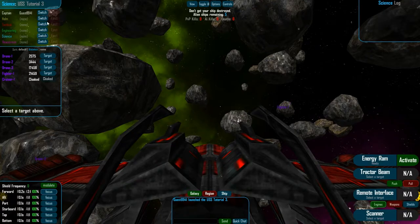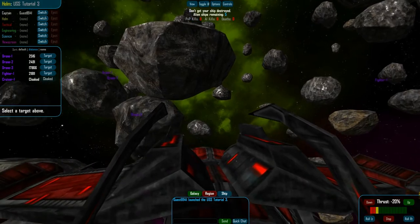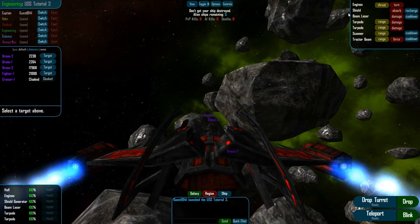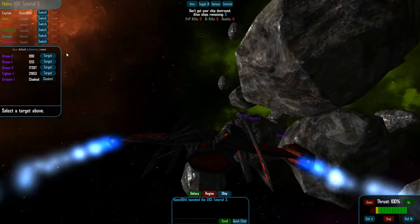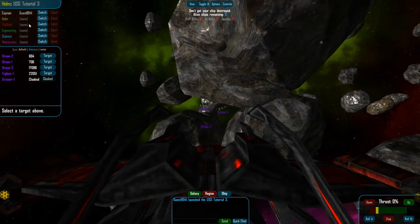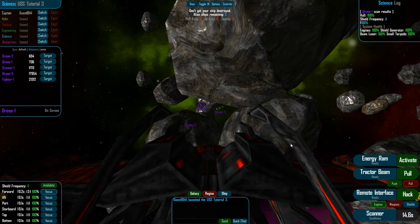Now, science — that's where things get fun. I'll move myself into a position where I can see everybody. So, the first thing science can do that sets it apart from others is the ability to scan. Scanning Drone 1, I can see up here, I can see its hull.